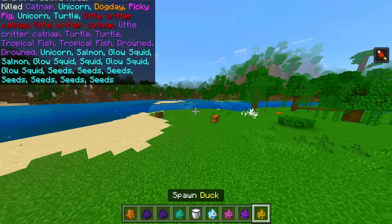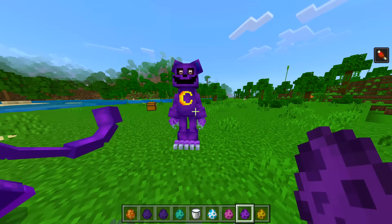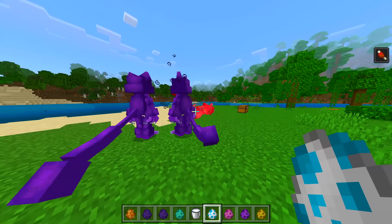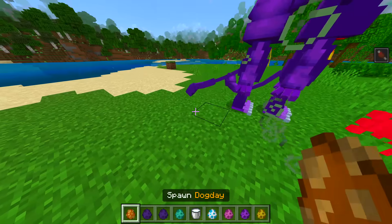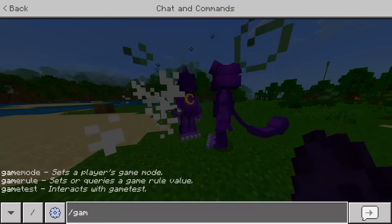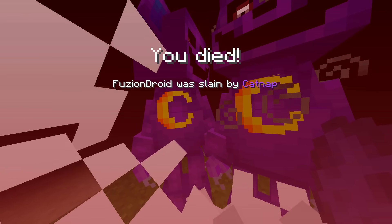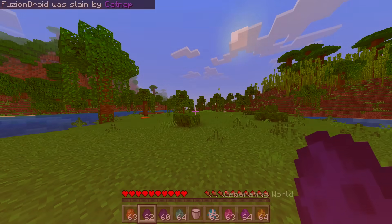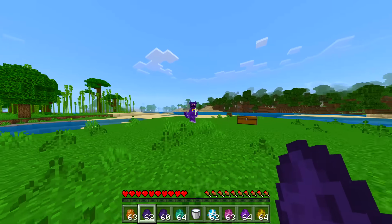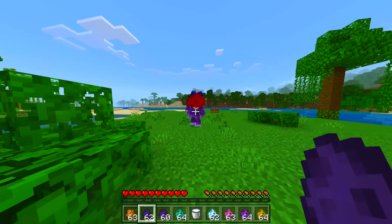That was a very interesting character. Let me try Cat Nap again. Let's remove the unicorn, pig — yep, and Dog Day. Let me try once more since it does nothing to me... oh okay, so it does attack me. I was about to say there's no way it doesn't attack me, but yeah it definitely does. What is that red thing though? I can't even explain what it is.